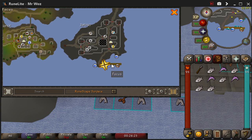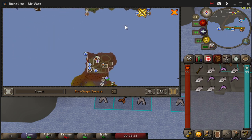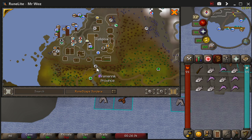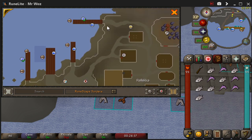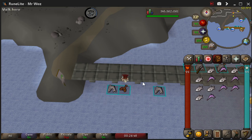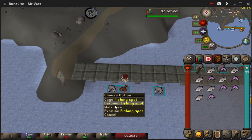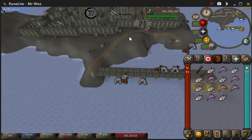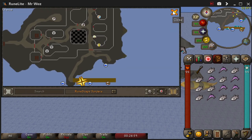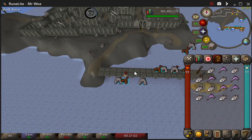All you've got to do is run north. You can use the house portal here, go north, follow this path north, and you go onto this dock. There's Neitiznot and Jatizo — you want to choose Jatizo. Make sure you select the right fishing spot: one is for sharks only, one is for lobsters cage, and the harpoon spot is for swordfish and tuna. Once you've done a full inventory, there's a bank just north of here — very close. And like I said, you can make around 1.3 mil profit from doing this.